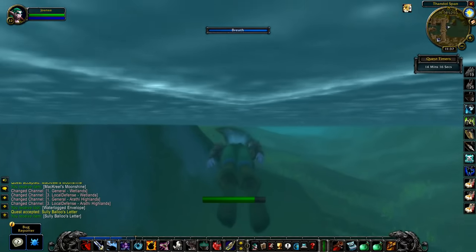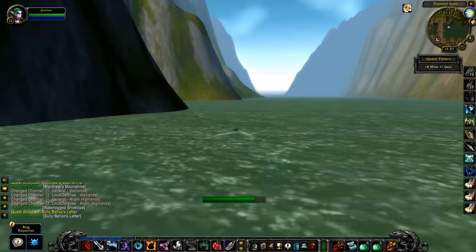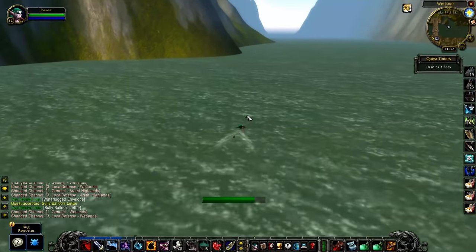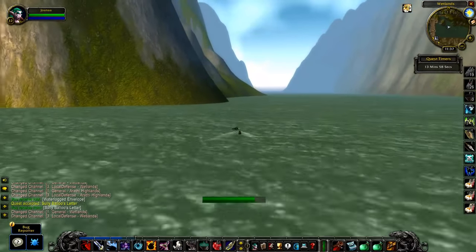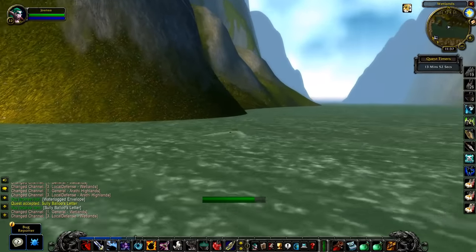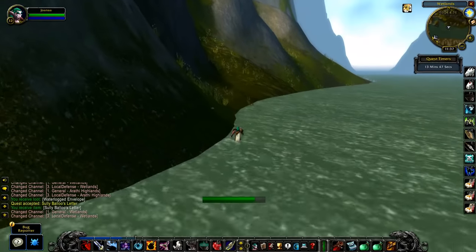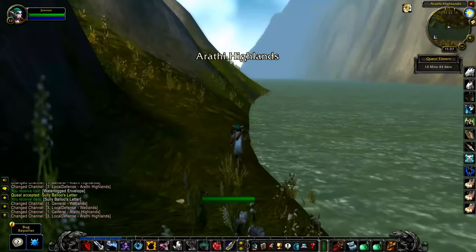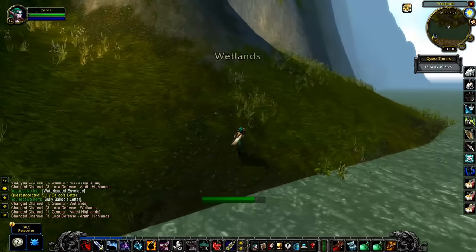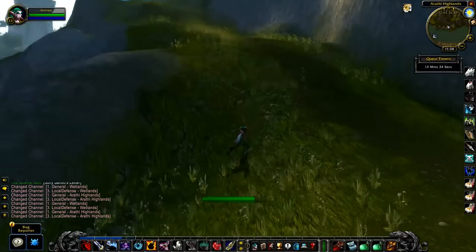If you had a swim speed potion, right now would be a great time to use it. Since I didn't have one, we're just going to make the swim. As soon as you get right here, you can start walking on the land to work your way over there a little bit quicker. We're at 13 minutes 40 seconds remaining, so we still want to work somewhat quickly to do the next number of steps before the timer runs out.